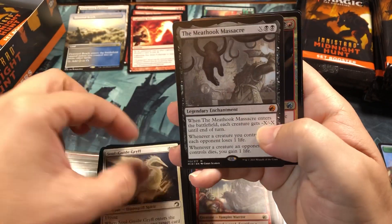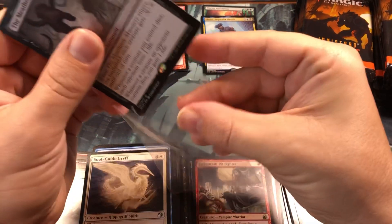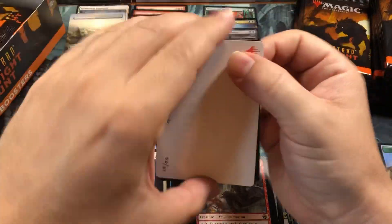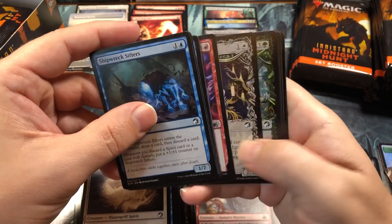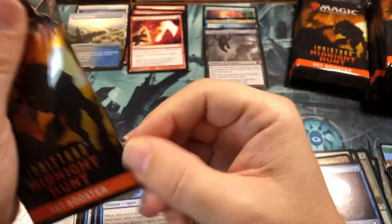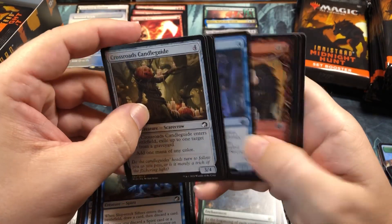And finally another mythic - it's another good one, the Meathook Massacre! An uncommon foil and a zombie token. We're going to sleeve this one too because this is another big hit in the set. The Meathook Massacre is a great, pretty effective card - pretty strong right now. And next, Unnatural Growth, one of the better rares in the set. About halfway through the box, we've gotten two of the best mythics you can get.